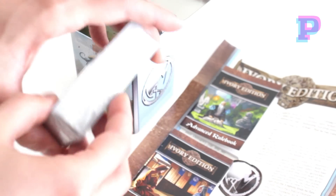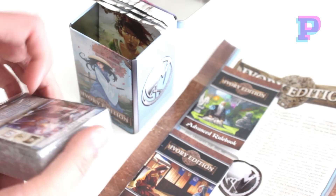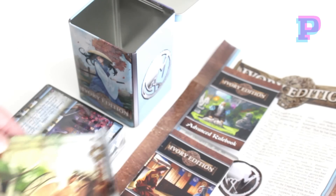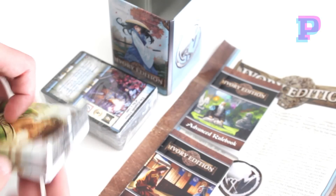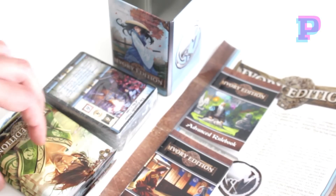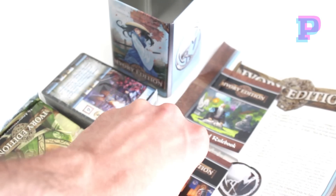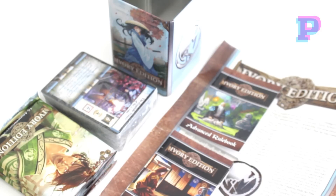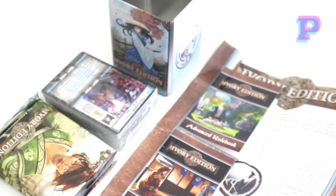So here we have the starter deck. It has the Clan Stronghold and also the fixed cards that belong to the Clan, and you also get, which is very nice, three extra Ivory Edition boosters, which you can use to complement the starter deck that you get in the box. So it also gives you some cards to trade with your buddies. Very nice contents regarding this box. We are actually very excited about Ivory Edition and the changes to the rules in order to get more people playing, so I'm going to flip through these rulebooks and then we're going to get through the cards themselves.